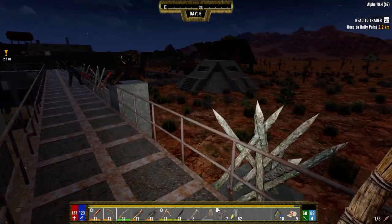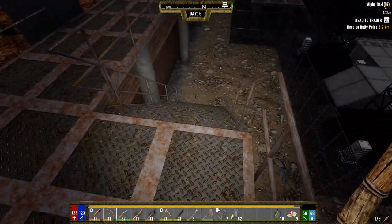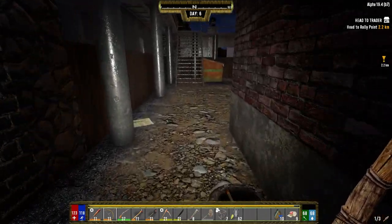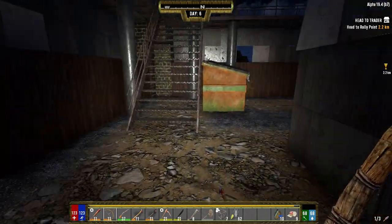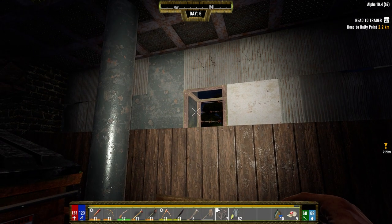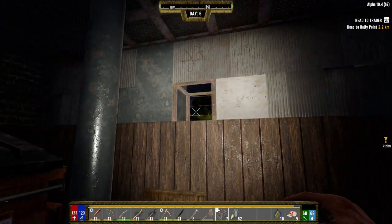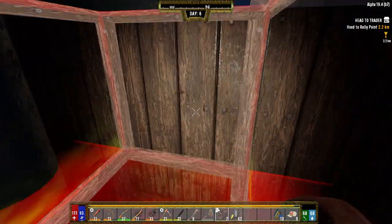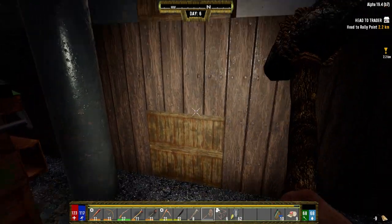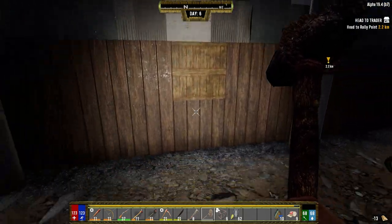Alright, anybody on this side? We're good. I completely forgot what I was saying — oh yeah, we've got to make food. We've got to do a bunch of stuff. Tomorrow we're going to take these stairs out. Hopefully I'll have a ton of iron by tomorrow. These walls, like I said, are just to delay the zombies from getting in — they're not going to stop anything on horde night. It's just to slowly delay them so I can get to where I need to be.